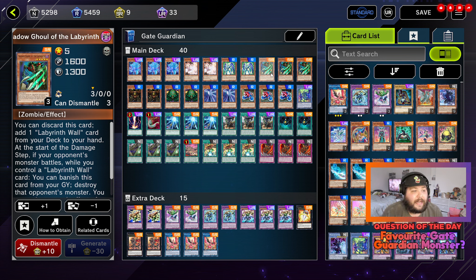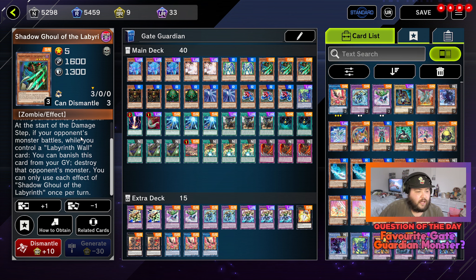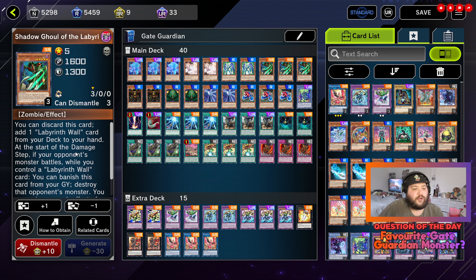Three copies of Shadow Ghoul of the Labyrinth. You can discard this card to add one Labyrinth Wall card from your deck to your hand. At the start of the damage step, if your opponent's monster battles while you control a Labyrinth Wall card, you can banish this card from your graveyard to destroy that opponent's monster. You can only use each effect of Shadow Ghoul of the Labyrinth once per turn. So not only does it have a destruction effect, but you can also add a Labyrinth Wall card to your hand, which is extremely useful.